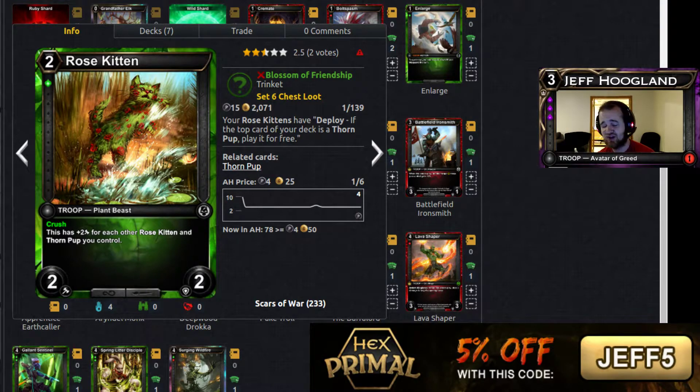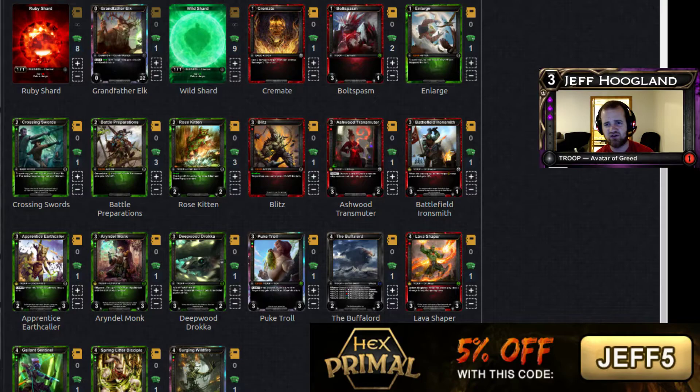We moved in on picking these up a little bit earlier than normally I do, but they definitely paid off. We had more than one game where we just curved Rose Kitten on 2, on 3, on 4, and just had a ton of power with Crush and Play. With the aid of our few combat tricks and our Grandfather Elk activation, we were more than able to push through lethal.